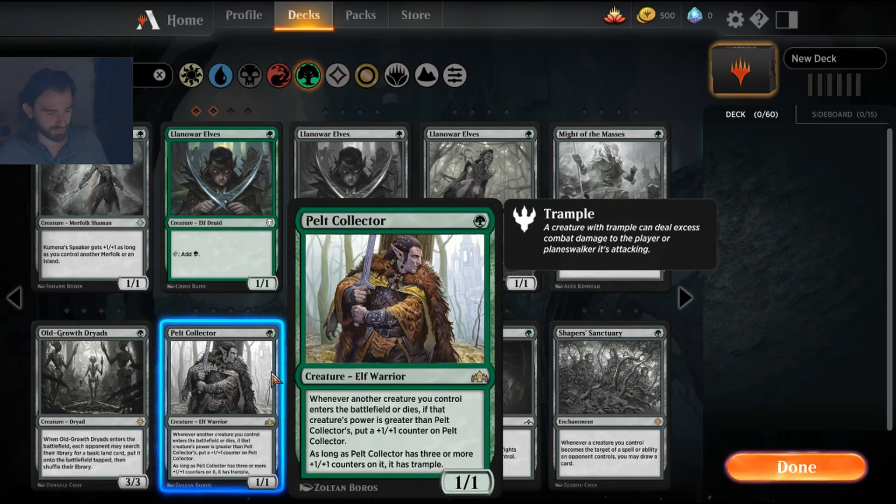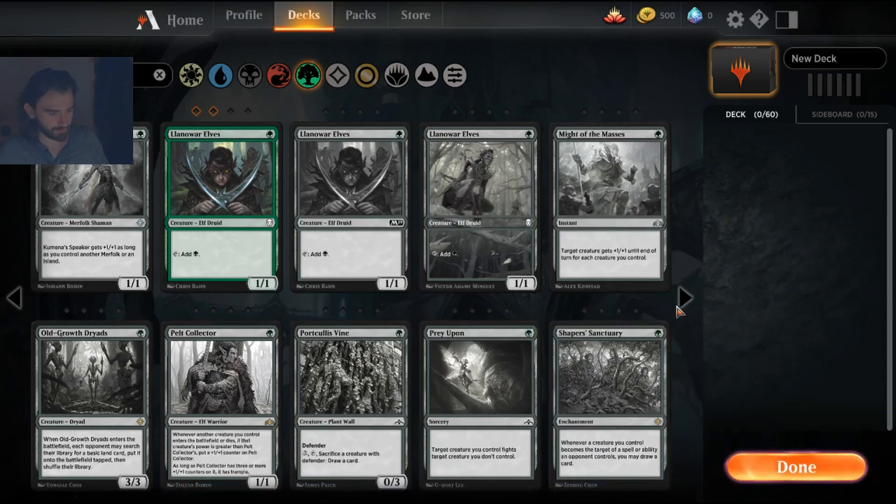Unfortunately one of the best green cards, Pelt Collector, is a rare and it only fits in one type of deck — you need a lot of creatures that are bigger than Pelt Collector. It's a bit narrow, and it's a rare card, so I'm not sure I want to spend a precious rare wild card on it. That said, you probably won't regret making one since it'll stay a great card for a long time, but there are more versatile options for your very first rare wild cards.